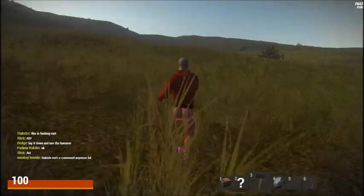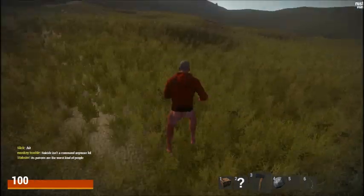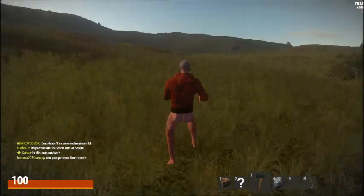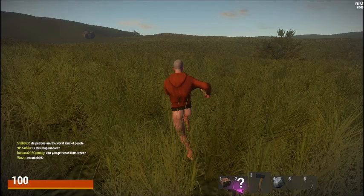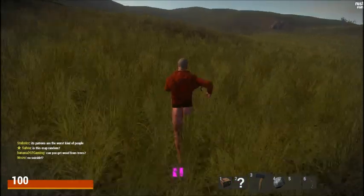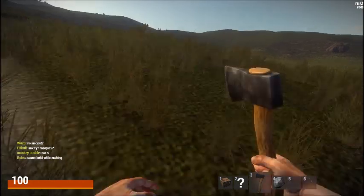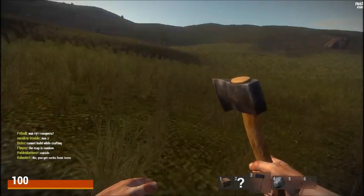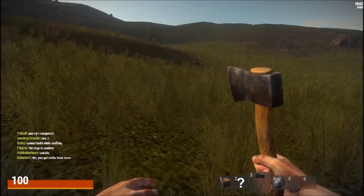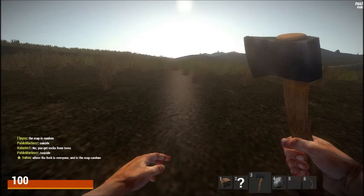On the debug server you cannot turn off grass. I also want to show you guys swimming but I'll run somewhere else to go swim. First we're gonna make it to this rock. I should show some first person running too — it's like nothing. You have no head bob or anything. That's first person.